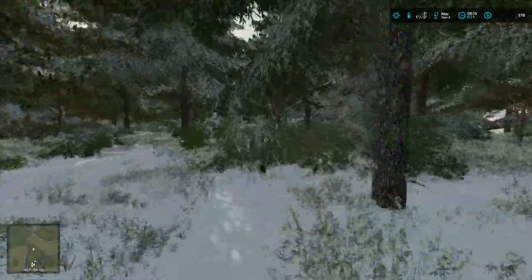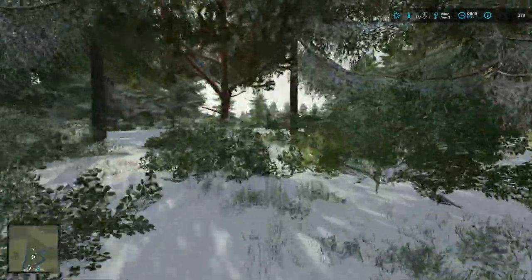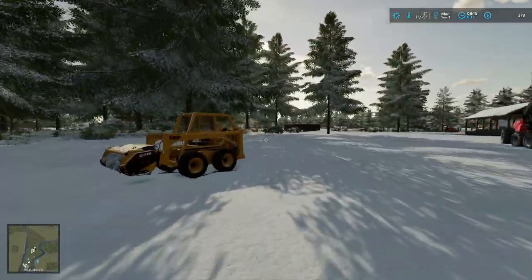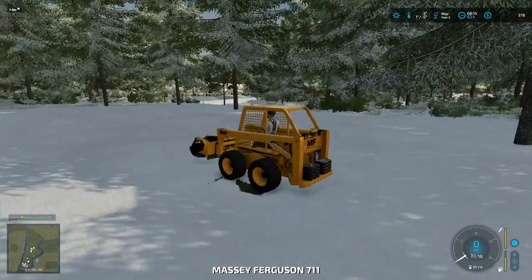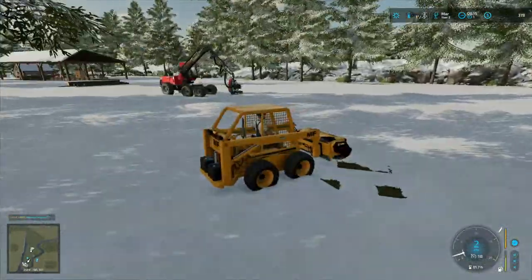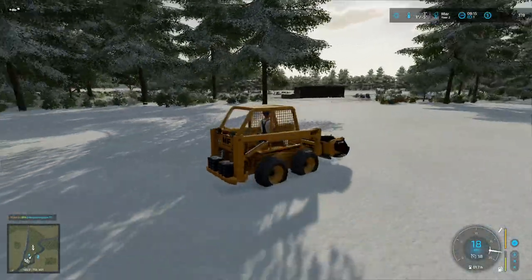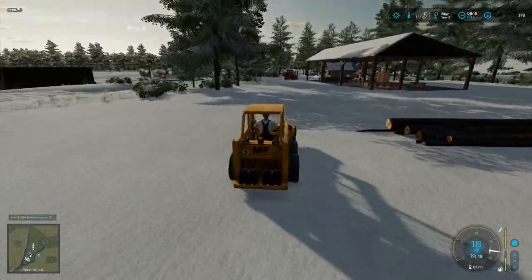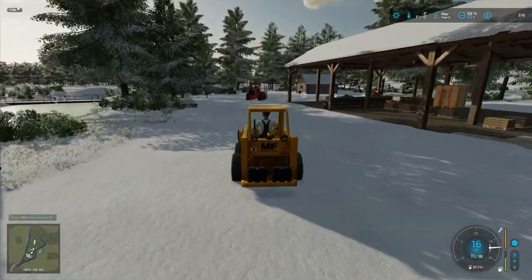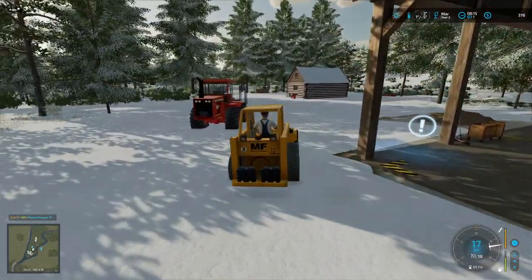Now I need to go sell stuff, which means I've got to load up that small trailer and probably take a couple of trips. The tree mulcher will actually completely delete trees, so I've got to be careful — I don't want to delete trees, just get rid of stumps. While getting rid of some stumps I accidentally cut down two other trees that were too close — when I released, I lurched forward and cut them down. Big mistake.